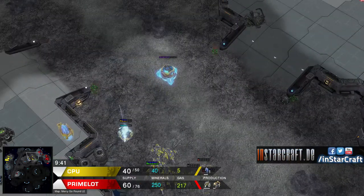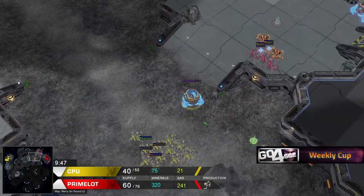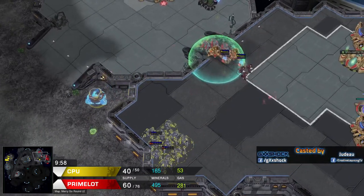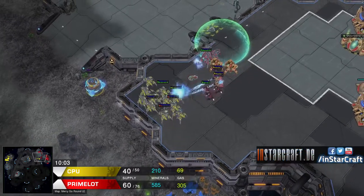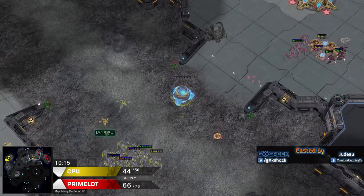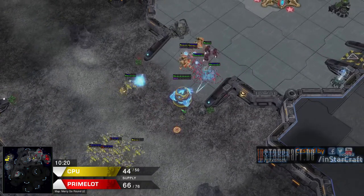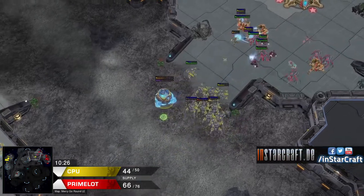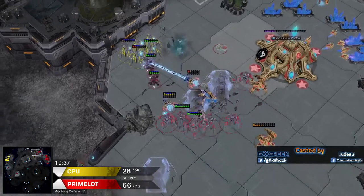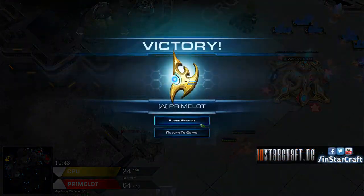He pulls everything he has - he's on 11 probes. He's going to try it one last time. He has enough energy for one Time Warp at least, and he's just going to blink up on top. There comes the Time Warp. He waits for the cooldown - ten seconds. But the more time he waits, it doesn't really help at all. Because Primelot is just going to increase the strength of his army. He tries to get a good engagement but really can't since now there are three Immortals. He blinks on top of the second Stalker as well, but that's never going to be enough. Primelot just clears it up. GG. And now Primelot has to win the tournament - that was their agreement beforehand.